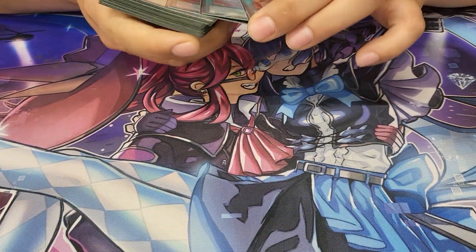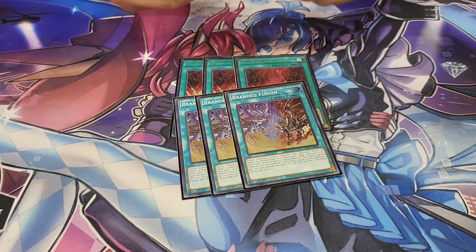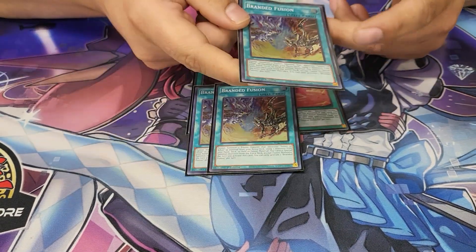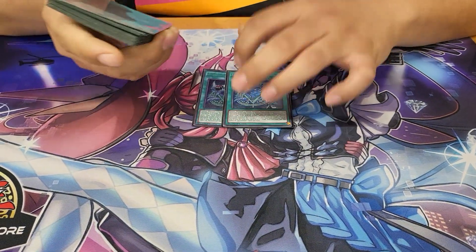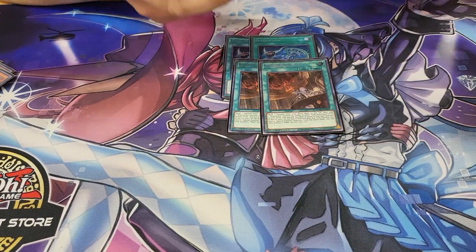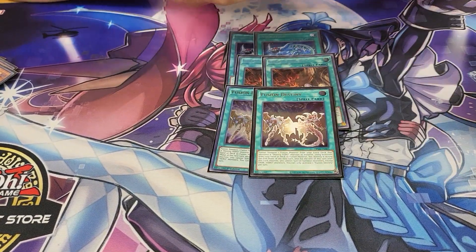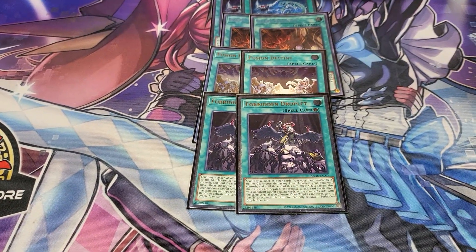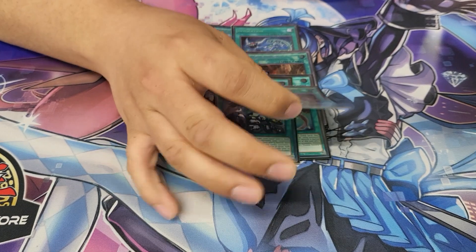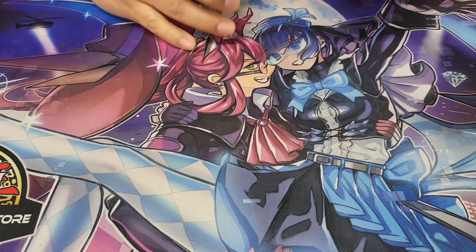For the spells, we have 3 Meltdowns. And for the new addition, the Branded Fusion. Usually if you have Alistair, you normal summon it, grab the Invocation, use this, send the Albas and the Ecclesia or a Vayler, and you can still end on Mary Jade and then Mechaba. That's the little combo. 2 Invocations — you make the Albion and it just gets you pluses. 2 Nadirs. 2 Fusion Destinies. And 2 Forbidden Droplets — only 2, because you don't want to be discarding as much. It's a good way to dodge with Alistair — very versatile.